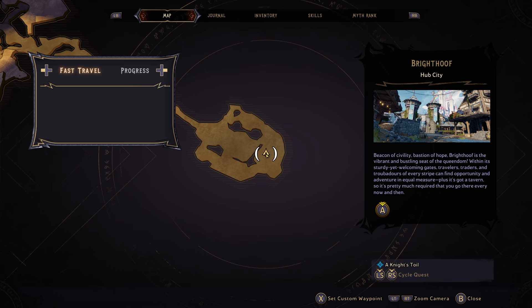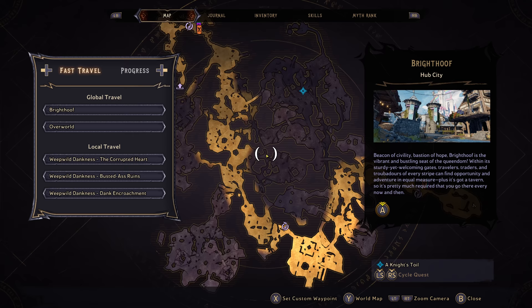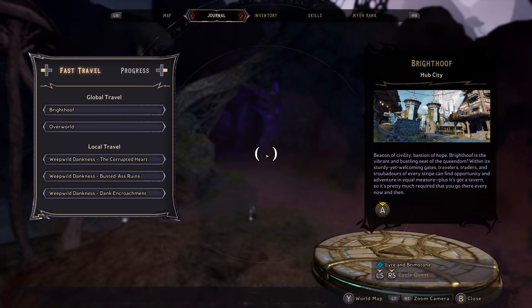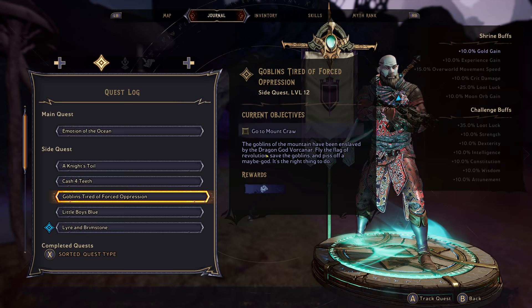Looking at the map, one is over there. Little Boy Blue is all the way over there, and then the last one. My quests are Knight's Toil, Little Boy Blue, and oh, that's the goblins — that's the Mount Crawl one. That's kind of out of the way. Let's do Little Boy Blue and Knight's Toil then.